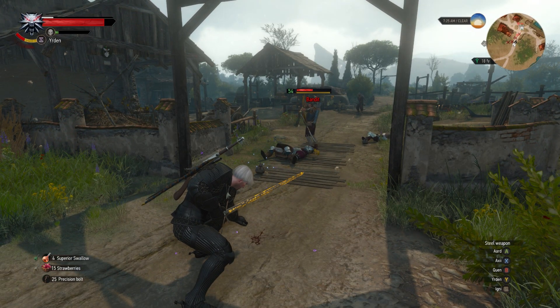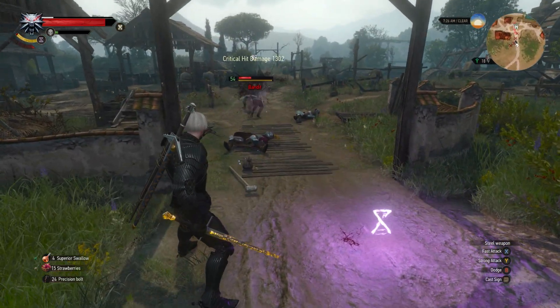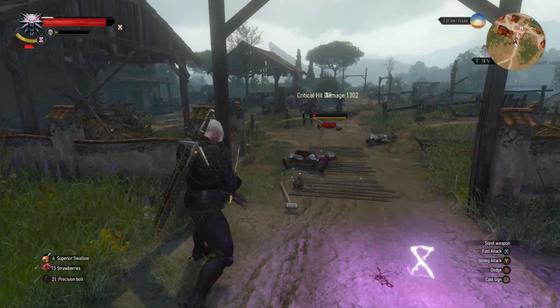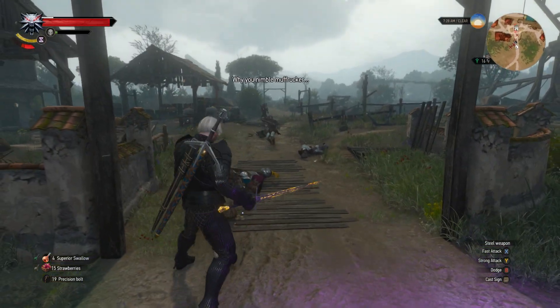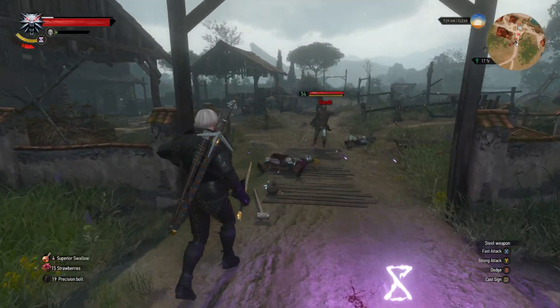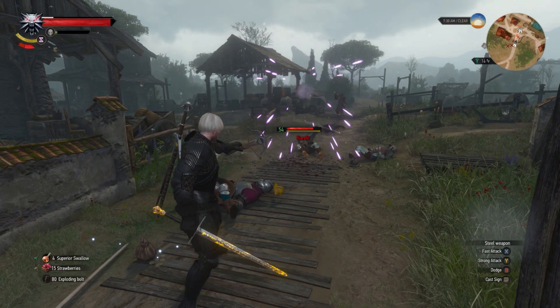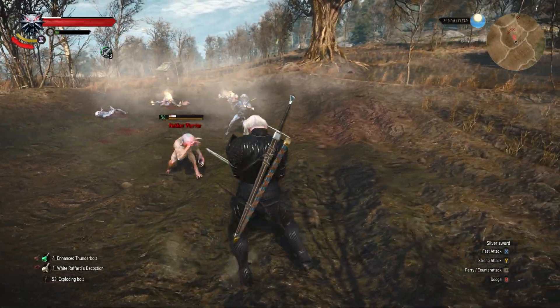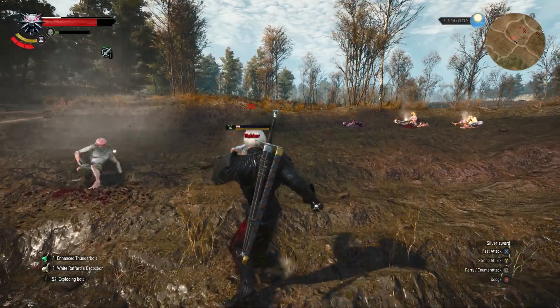The main tip for using crossbows in general is to try to keep your distance as much as possible, using something like the Yrden magic trap or even Quen to avoid damage when you have to reload — because reloading really sucks. With fast enemies like Neckers, it's really hard to get that reload animation off while they're attacking. You might actually be better off just taking the damage, since getting hit during the animation does still trigger the reload, but rolling does not — so sometimes it's better to just take some of that damage.